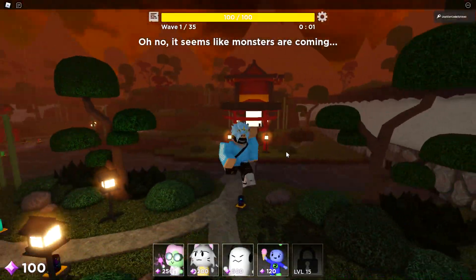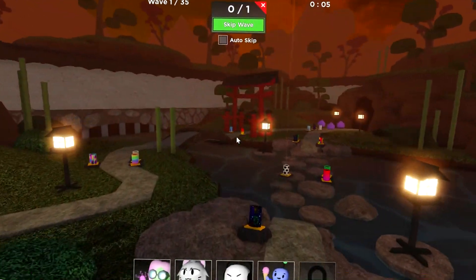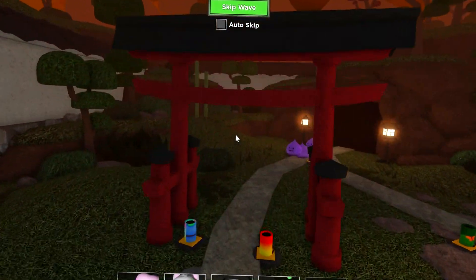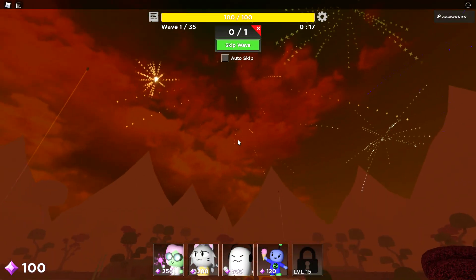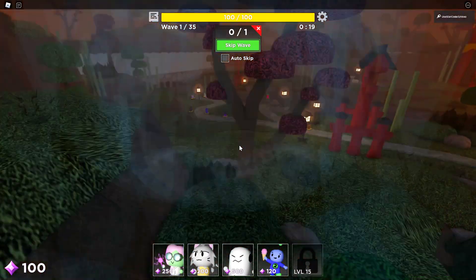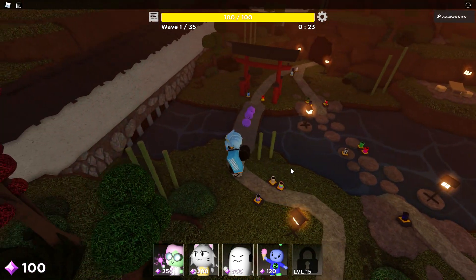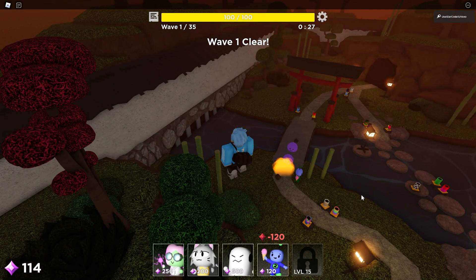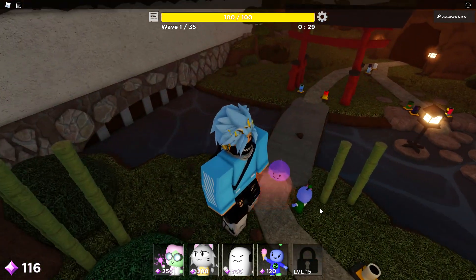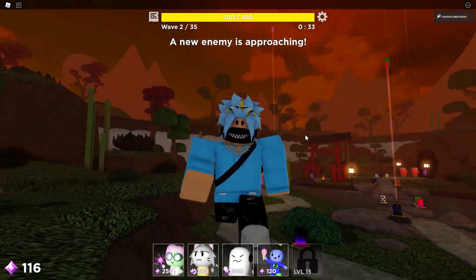It's some sort of Japanese or Chinese map. I'm not really sure, but I actually really, really like it. You guys can now see that there's fireworks all around the map — there's literally fireworks going up right now. And I want to try this new modifier. I'm going to go ahead and skip this wave, put this tower down, and it should explode. And yeah, look at that — it's exploding.